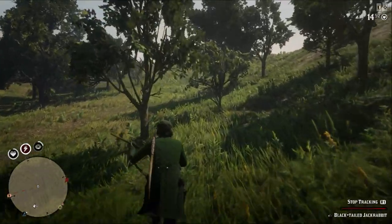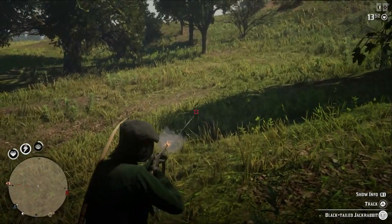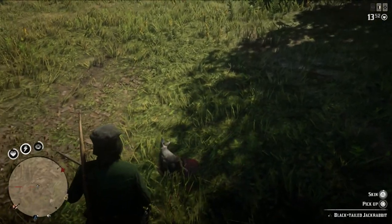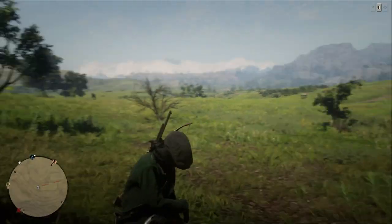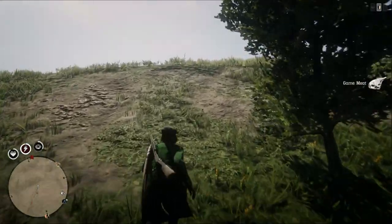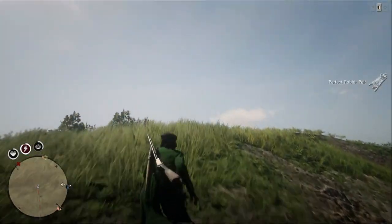This one blew my mind and I think it's a bug. Hitting a small animal that's one or two star — poor or good — with the right weapon will still net you a perfect pelt. Or if it's small game like squirrels, the whole thing becomes three star perfect. This is probably a bug but I really hope it's not, because it makes learning the hunting system much more rewarding and fun.